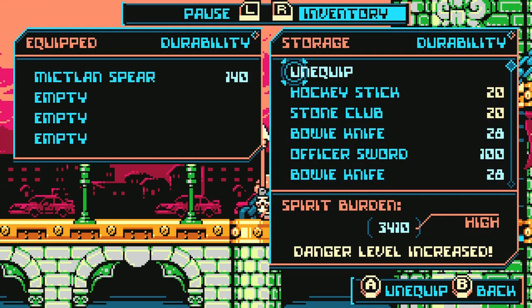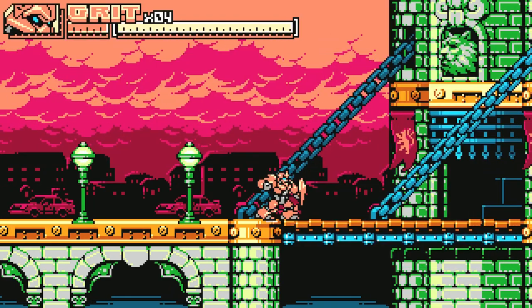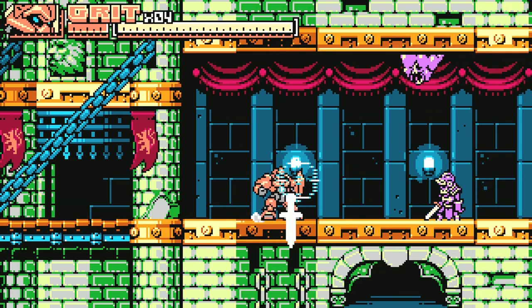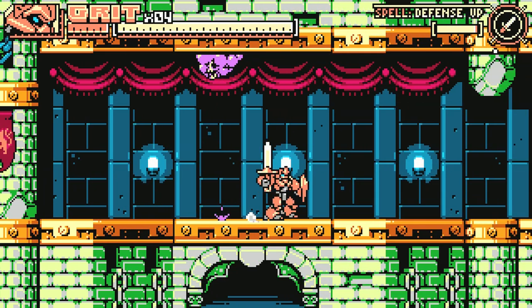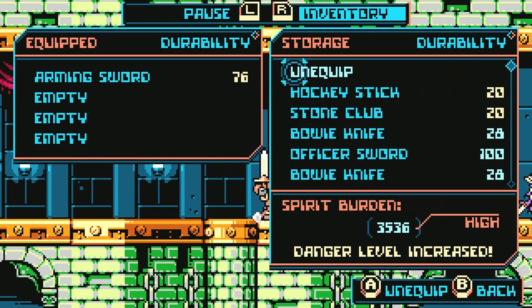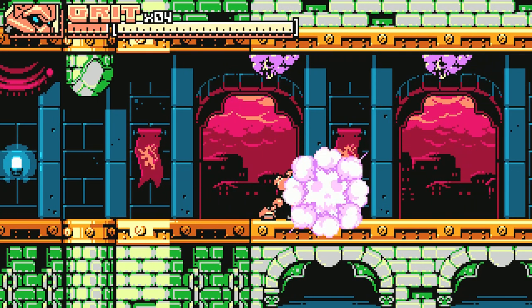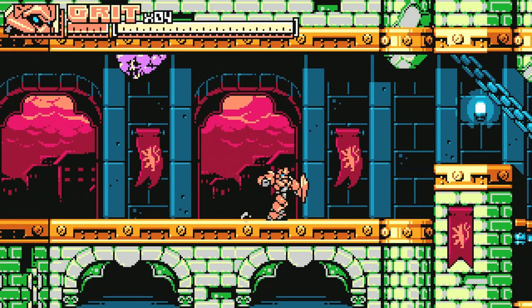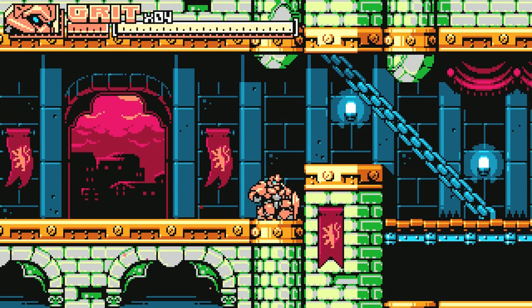All right, off we go. First of all, we got to unequip all of our weapons because I like going into these levels bare-fisted. Enemies here are pretty bog-standard — same slimes up there, knights walking around. I'm going to do my best to keep holding off on getting new weapons. Scotland actually has some of the best weapons in the game in my personal opinion.